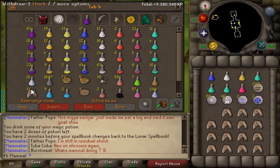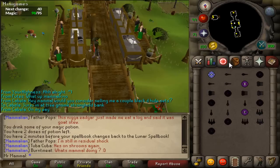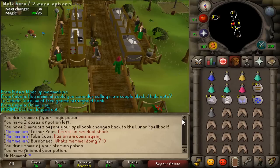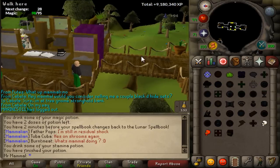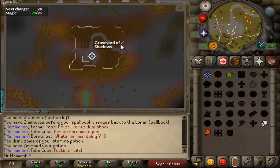Fill the rest of your inventory back up with sharks. Before you leave, I like to drink a dose of stamina potion because you have to run a little bit. Bank that and you're ready to go. Click on the Kharyrll teleport and it will take you to — I believe this is the Shadow Graveyard.